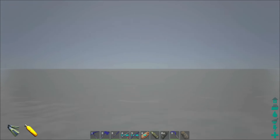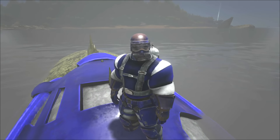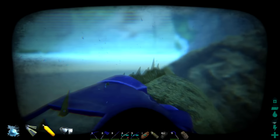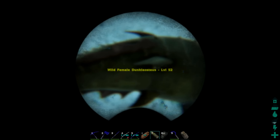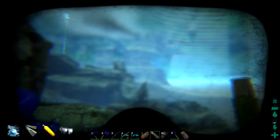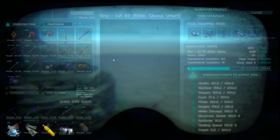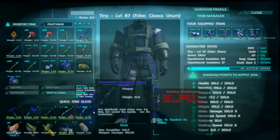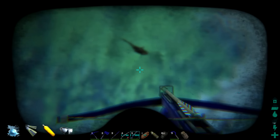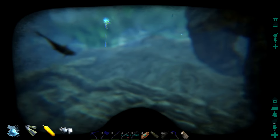Alright, so Dunkleosteus is the dino of the day. And after the amazing fog goes away, we will start to play the game. We got a level 52 DunkleDoodle and a level 16 female DunkleDoo. So we've got to go ahead and try to get this guy. Now, these guys take Titanboa Kibble to tame. I'm going to try to kill this one - we're at the vitals queen. Let's see if we can't get in a fight here.